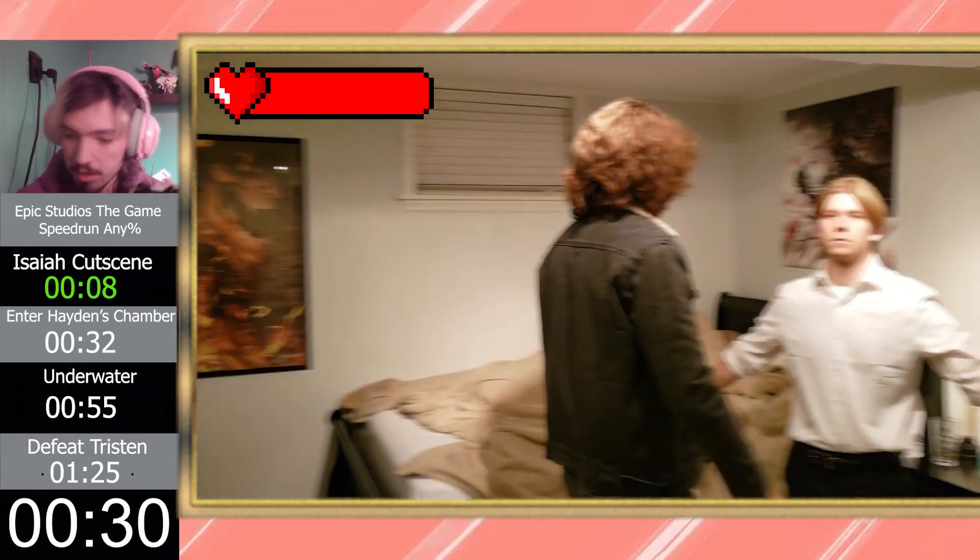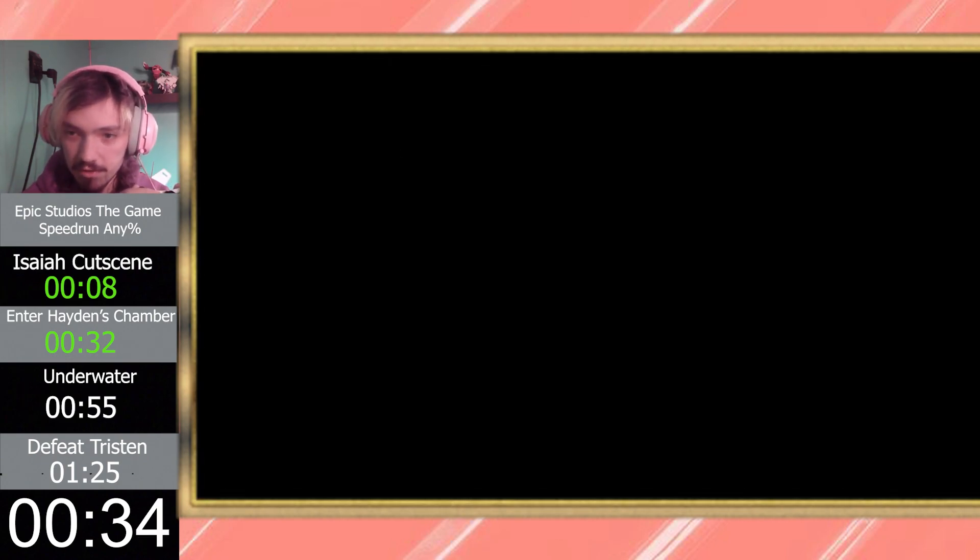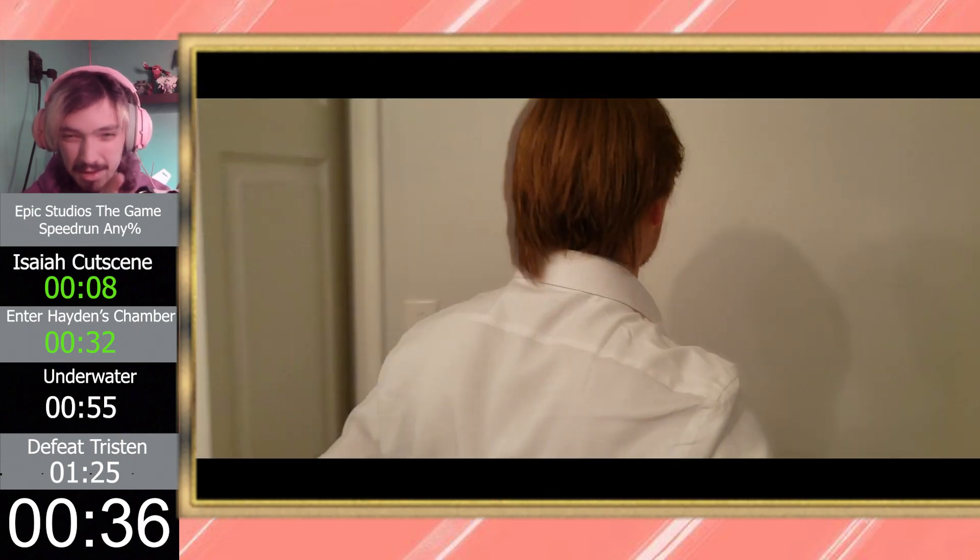Wall jump back into this door to enter the cutscene with Hayden. We got it — that's another split. Talk to Hayden for a minute, get past that dialogue as fast as we can. His animation model's not loaded in, that's why it looks a little funky.